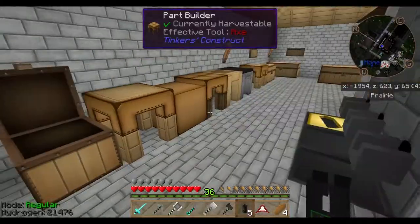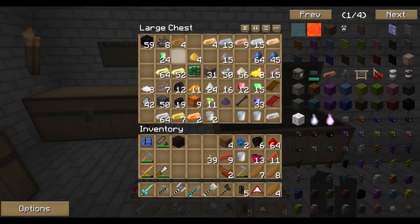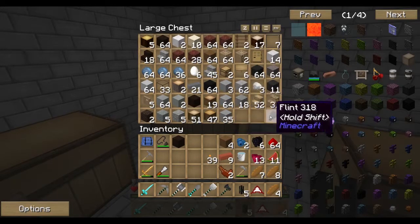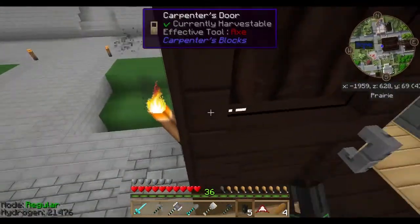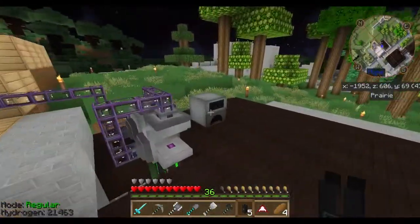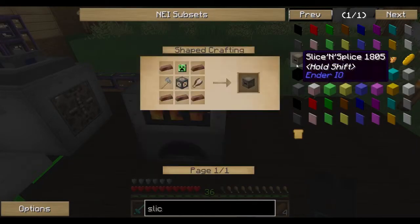Soul sand, soul sand, soul sand — I have nether rock of course but just one soul sand. I don't know, I think it was one-to-one. I think we need some more soul sand, at least. Alloy smelter, here I come. Soul sand — how much is this going to make? Three, four, five, eight, five... eight, five.